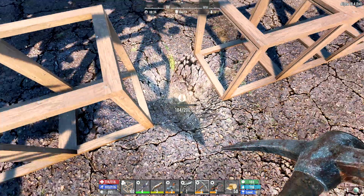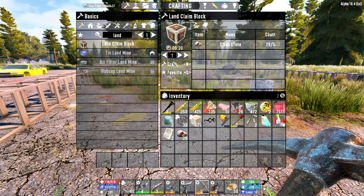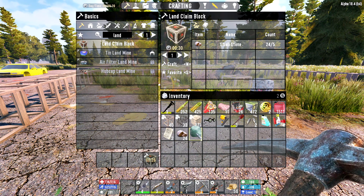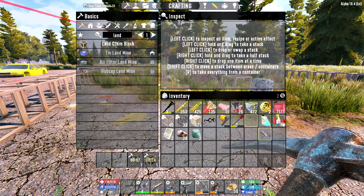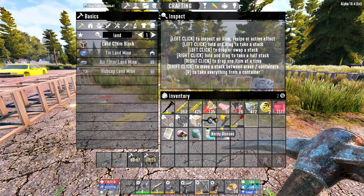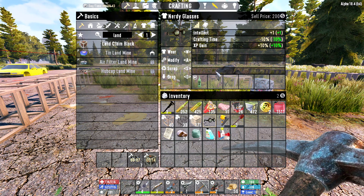It's just dirt under there, that's perfect — just the upper layer. Had me worried there for a second. It would have made for some marvelous stability but that's pretty much all it would have done. I also brought the nerdy glasses for the 10% XP gain — when you're building stuff you're gaining a lot of XP.